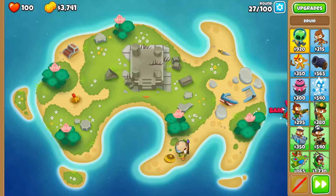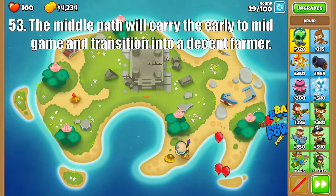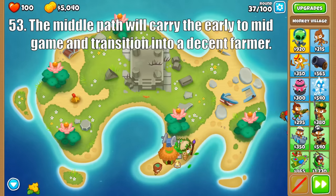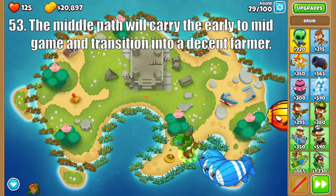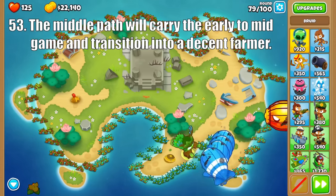Onto the middle path, the Druid of the Jungle has excellent early and mid-game popping power, especially on single-lane maps. This has become an incredibly popular choice ever since the Thorn buff back in Update 28.0, as it is a super cheap monkey with global range and lead popping power. This upgrades into the Jungle's Bounty, whose strength is the ability to farm while also bolstering your defenses with its double vine attack. And the Tier 5 is the Spirit of the Forest, whose main calling cards are its infinite pierce, global range, and an ability that is a great way to get extra lives.